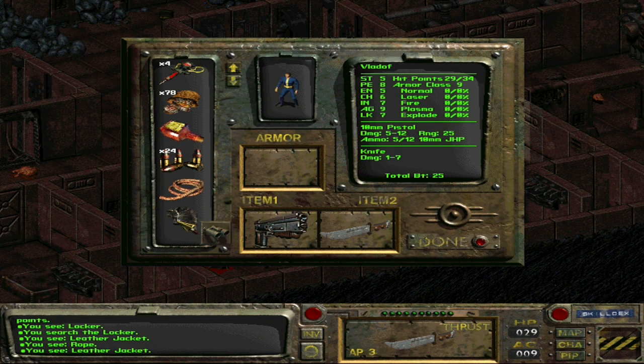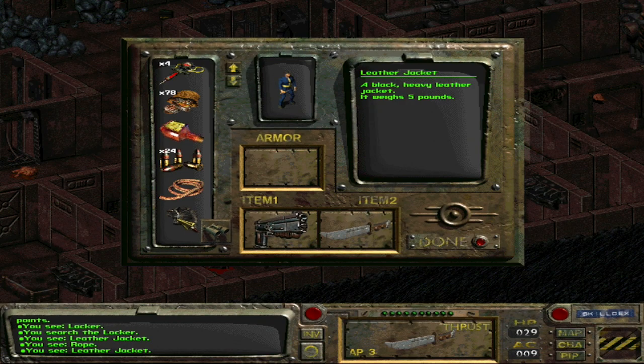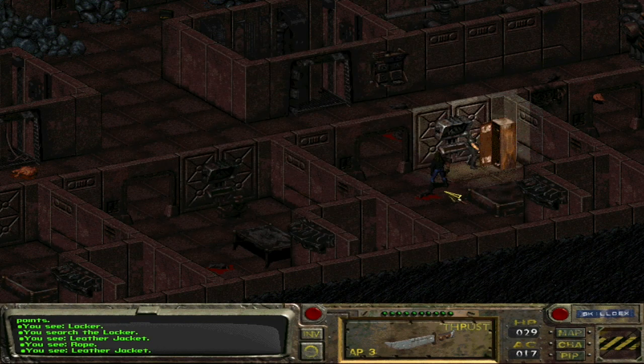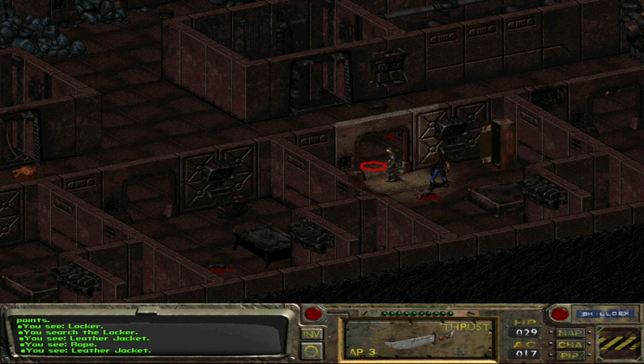Go ahead and look at it — that value is going to be super helpful. Leather jacket, weighs five pounds. But if you put it on, it does give you something. It gives you eight points of armor and then some armor class. Armor class goes up to 17, almost doubles. That's way better! Now I actually look like a tunnel snake — I keep saying tunnel rat.